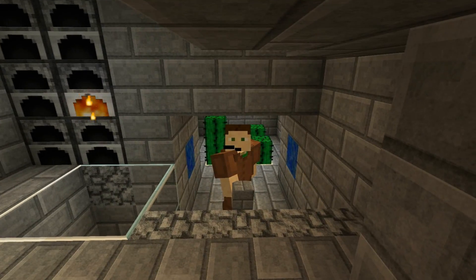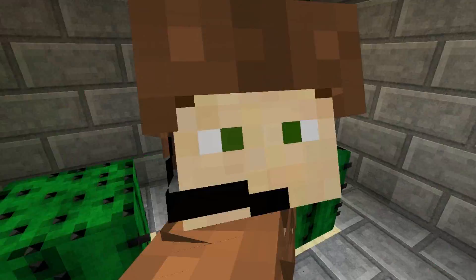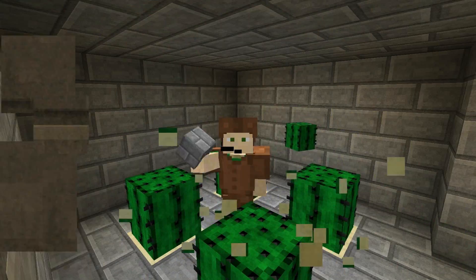Moving right along. You can see I am heading into a hardhat zone, so I'll be sure to put on my hardhat. Here we go. This is our cactus farm — another flawless way to make money at Kick-Ass Inc.